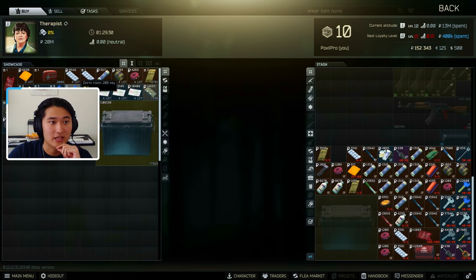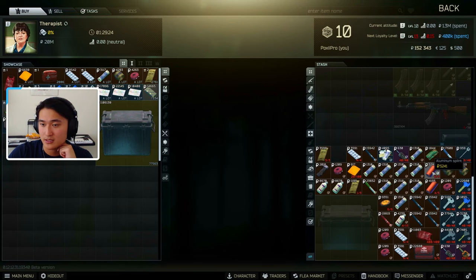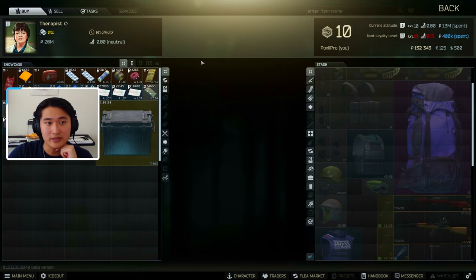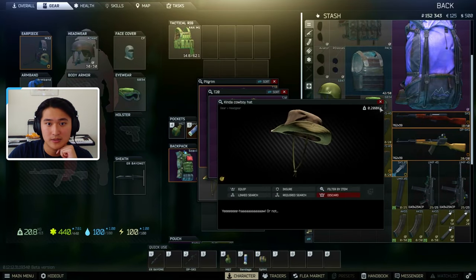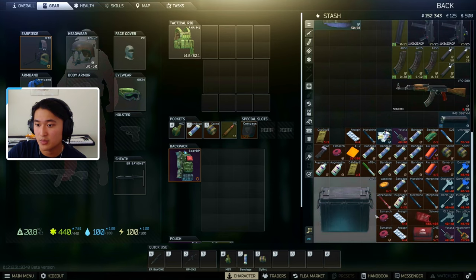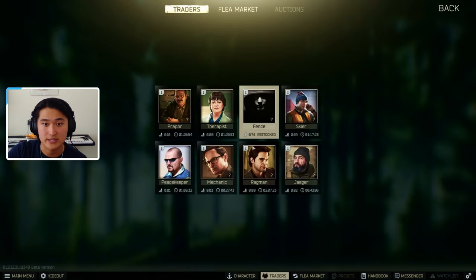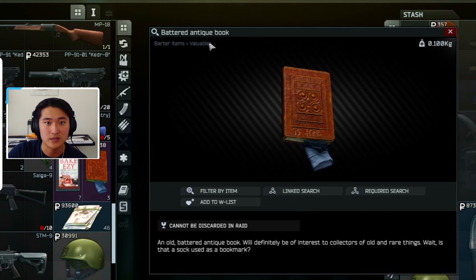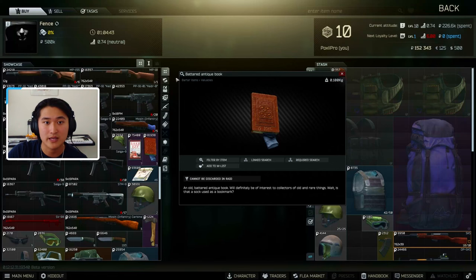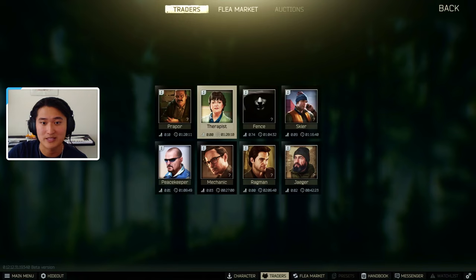Any type of medication treatment is good for Therapist. And then there are also barter items. What's an example of barter items? Usually it's the purple items. Let me find an example — maybe I have some in the fence. So this battered antique book right here, the category is barter items. If you looted this in a raid, you could sell that to the Therapist for the best rubles.